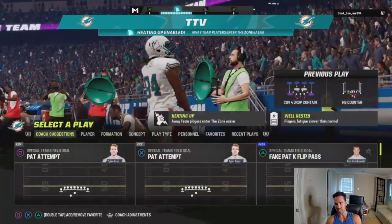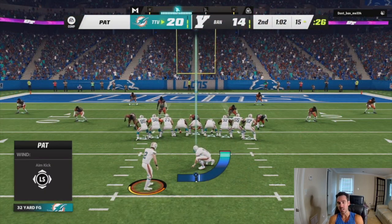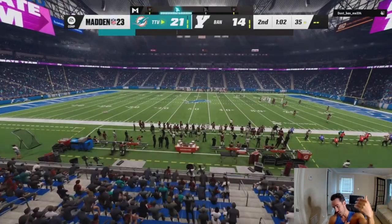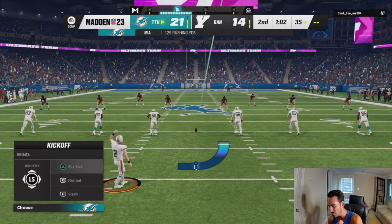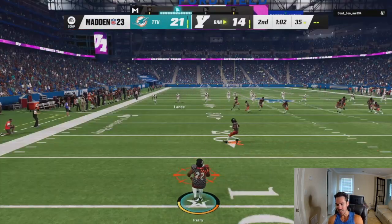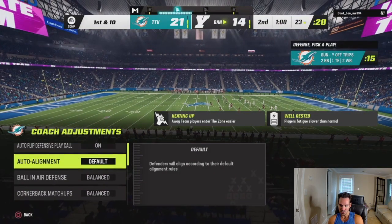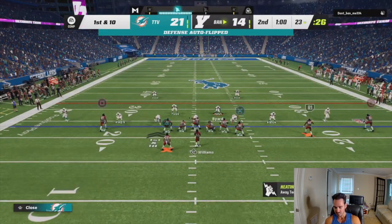What I noticed is he was always usering the sub-linebacker on the left of the screen. So I thought: if I flip the counter, I can probably get his user to crash down inside expecting the inside run, then break counter to the outside. His user would be out of the play. If I can get one block on the edge, we'd have a big run or a touchdown — and that's exactly what happened. We got outside and we were gone. Now I just can't let him score a touchdown. Ideally I'd have taken longer to score, but you've got to take your touchdowns when you can.